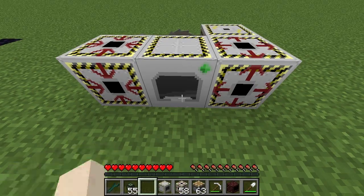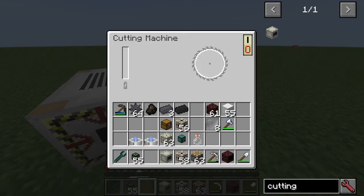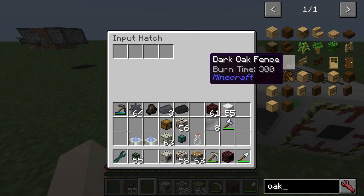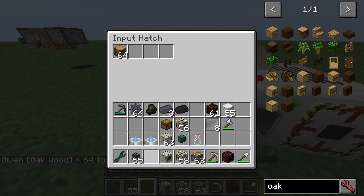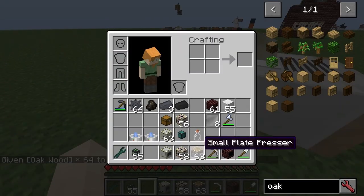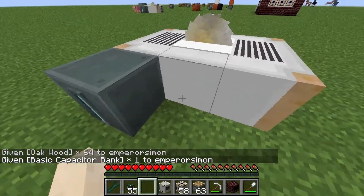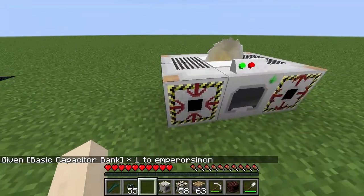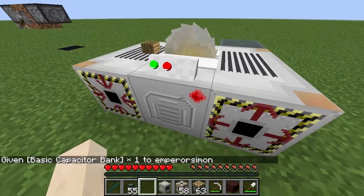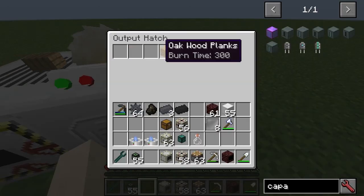Then it's simply a case of right-clicking to open it. You just put some logs in there and supply power. Turn it on and off we go — and it gets six planks from that log.